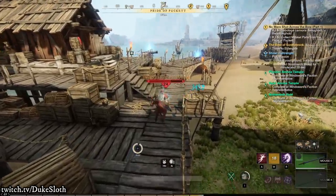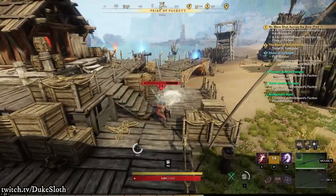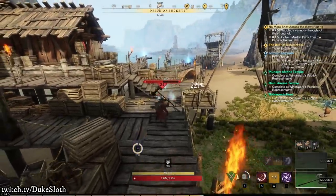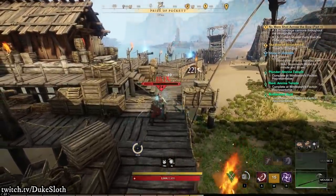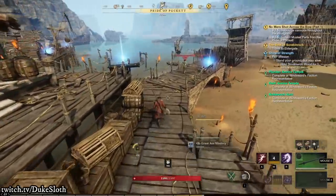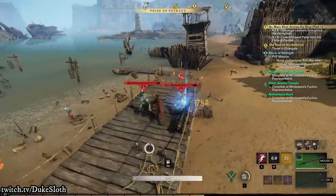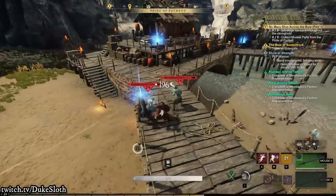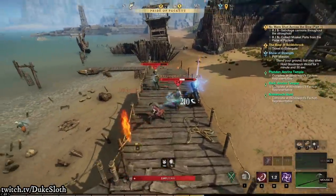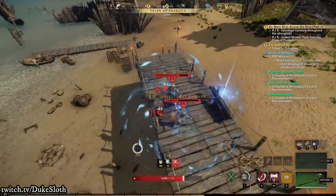Ever since I started making videos discussing attribute distribution in New World, one of the most common questions I get is: how should I spend my points with this particular build with these particular weapons? Today I will try and answer that as much as possible. Obviously some very weird combinations may not be covered, but I wanted to cover the general common ones I get a lot of questions about. Right after the intro we'll look back at the previous distributions, talk about attribute perks, and talk about distribution for different weapon combinations.